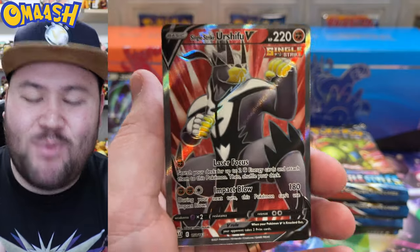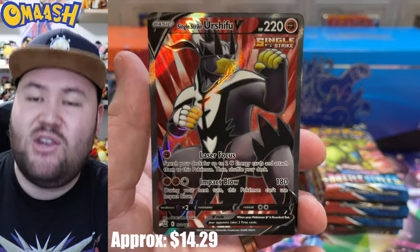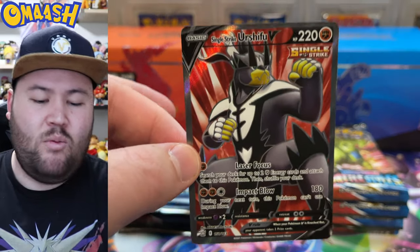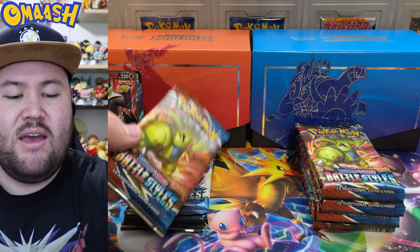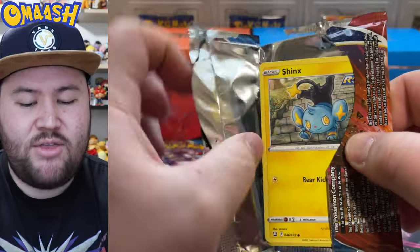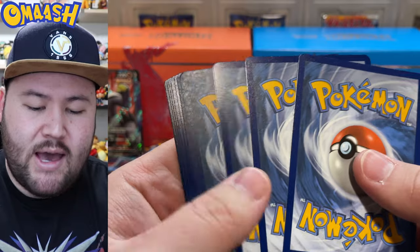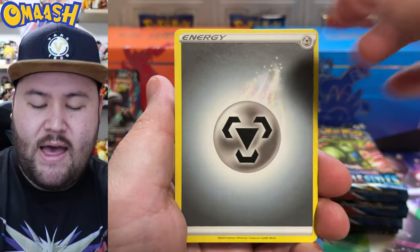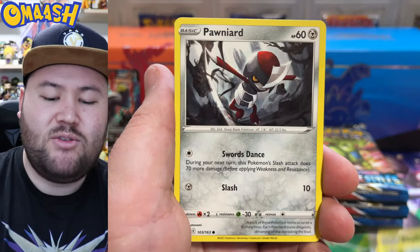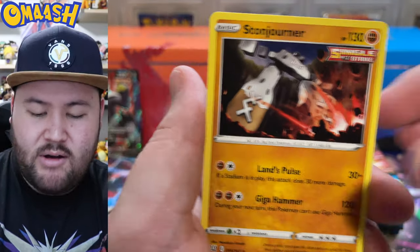And so far — there's one! I will take that all day long. Very nice Single Strike Urshifu — this is the normal full art, not an alternate art, but still beautiful. I want all of these cards. What are the chances of pulling the actual Single Strike Urshifu out of the Single Strike box? It's pretty crazy. That just means we've got to get the Rapid Strike one out of the Rapid Strike box. Hopefully you're enjoying this stuff. I love opening packs. The weekend comes and it is the best time because that's when I get to open all of my packs.